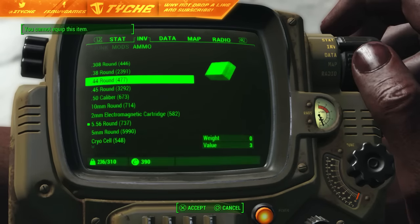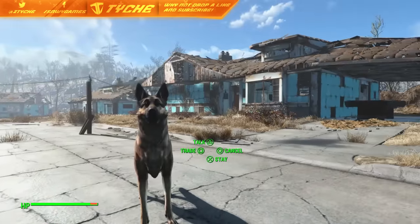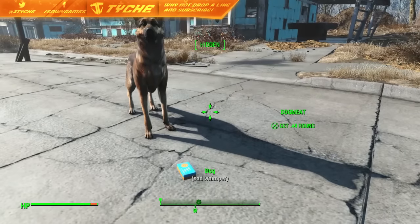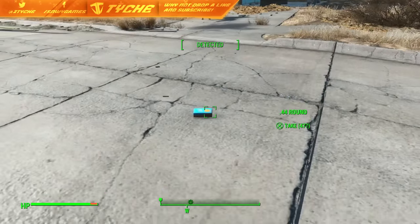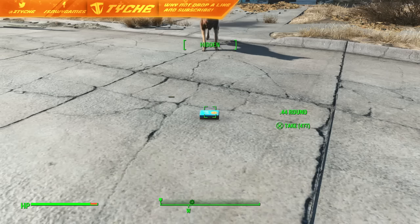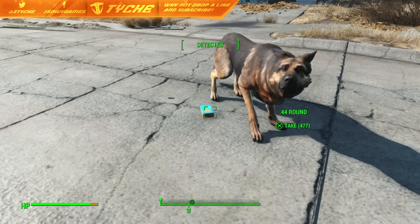Now what you're going to want to do is drop the ammo again. You're going to want to command Dogmeat to go a distance away. And then you're going to want to command him to get the .44 rounds. Move close enough so that as soon as he drops his head you pick it up, and he's going to come back and drop one bullet again.